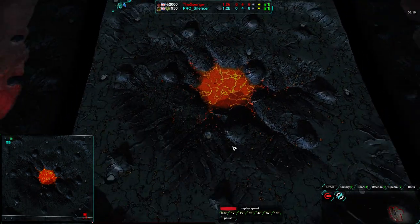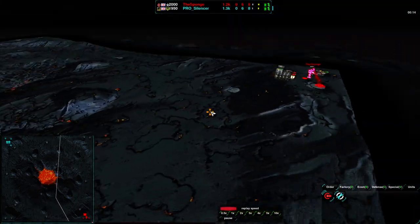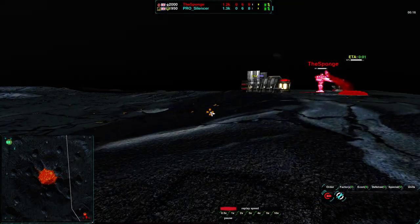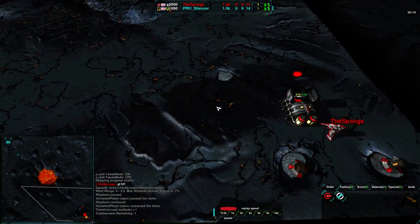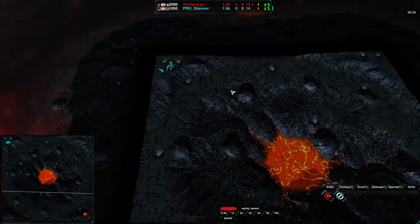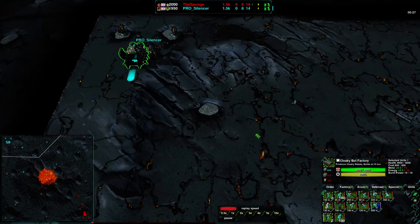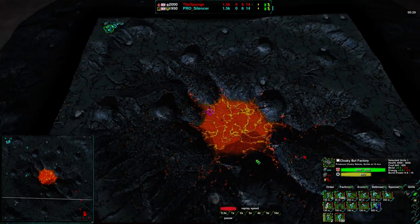It's a very flat, open map, though I'm a little surprised there aren't more vehicles being used. It's a pretty shallow hill, so there aren't a lot of vehicles despite its flatness and openness. Mostly cloaky bots — a cloaky bot mirror is a common match to see on Kaleo.